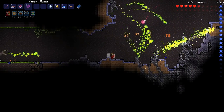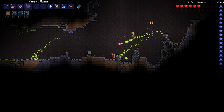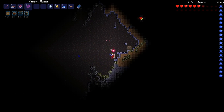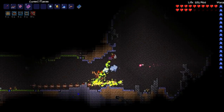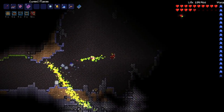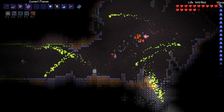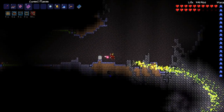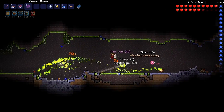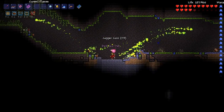Gotta get the hang of it. Maybe I should just cast a few and then let them bounce around and kill stuff - is that the trick? We'll keep trying to get the hang of it. Maybe you really do need like the level 4 spells before magic is awesome. Oh well - the good thing is now I have the armor sets, so even if I don't like magic at the moment, I can always switch back later.